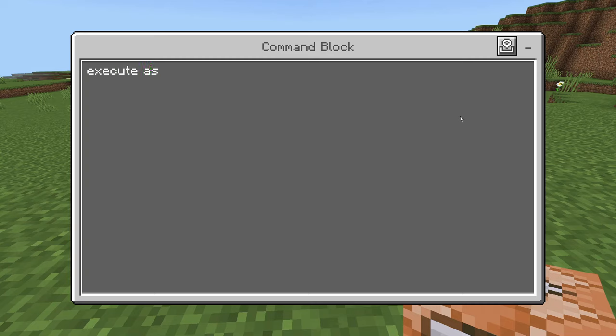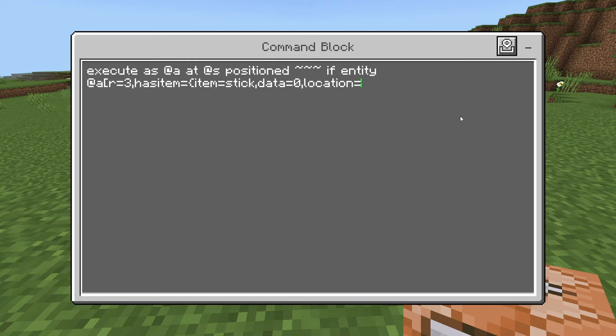Inside the command block, say: 'execute as @a at @s positioned ~ ~ ~ if entity @a[r=3, hasitem={item=stick, data=0, location=slot.weapon.mainhand}]' and then close it off with a curly bracket and a bracket, and say 'run tp @e[type=!player'.